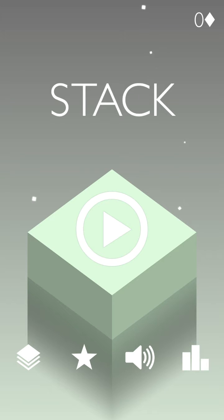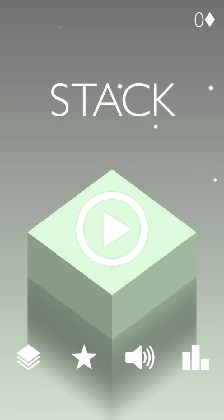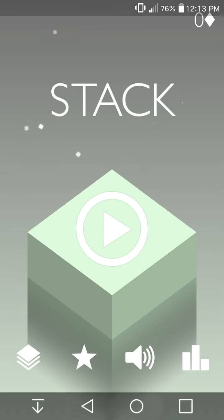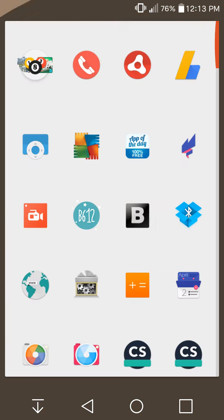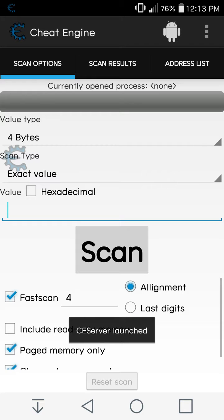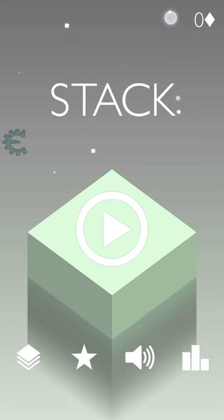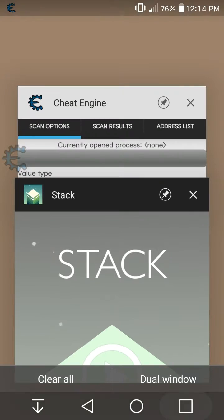As you can see over here, I don't have any kind of diamonds and all my skins are also locked. So all you need is your device must be rooted and Cheat Engine. I will provide the link in the description below for Cheat Engine. As you can see, zero diamonds.